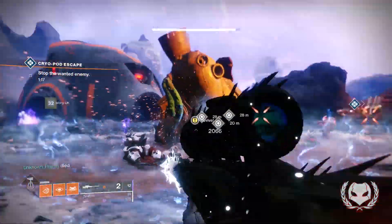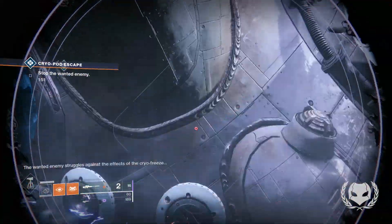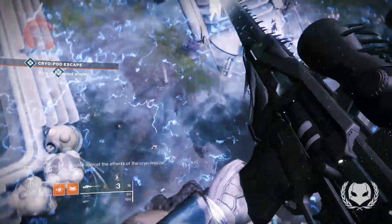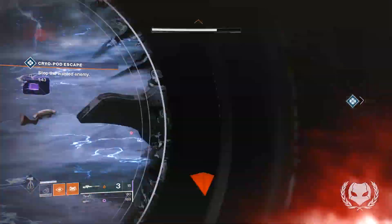I believe this gas appears every time you take down a third of the boss's health. As you can see in the gameplay, I'm pointing out where you have to shoot — these are just the four vents on the side and they'll drop the orbs. These orbs only appear during the gas, so you do have to jump in there and make sure you don't die.